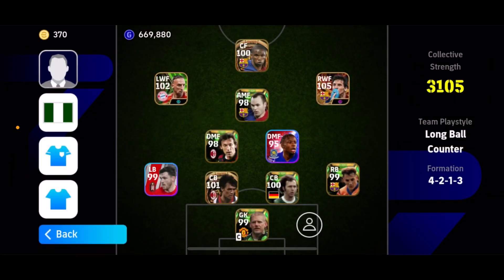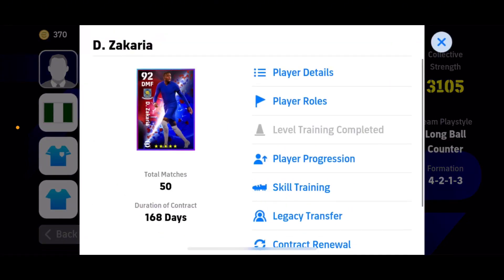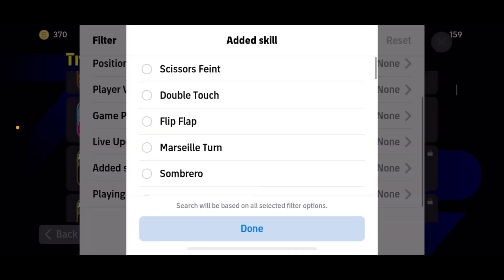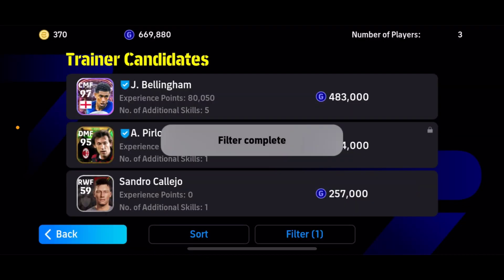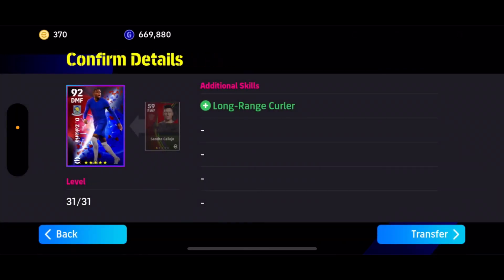Go back, for example tap on Zacharia, then tap on Legacy Transfer. Then you filter by the other skill — Long Range. Done. You see Sandro Kalleho? You have to tap on him and confirm.